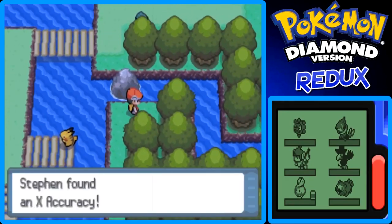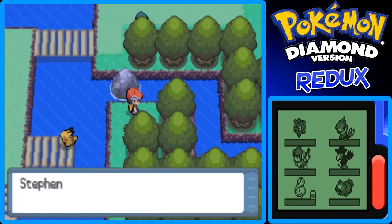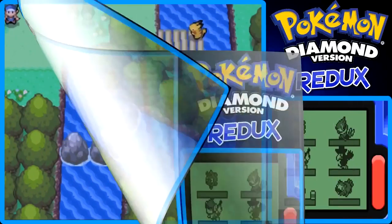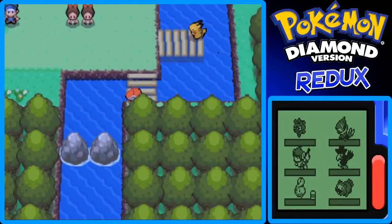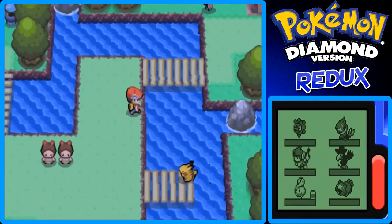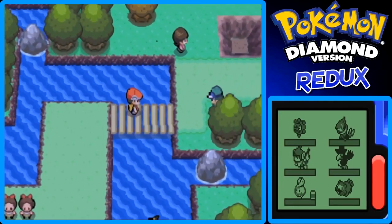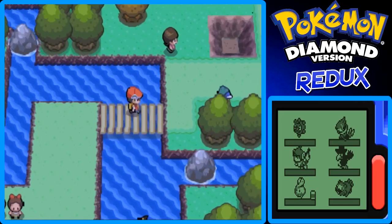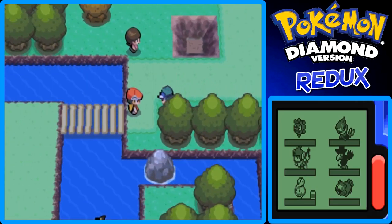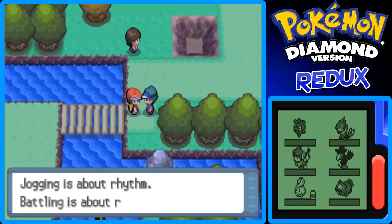Let's get this item right here, which is an X-Accuracy — a battle item. I did a little cut there because I wanted to move my microphone closer, so hopefully you guys can hear me better. I'm sorry I didn't do that between parts. Also, here's another jogger — you can only battle them in the morning, like I said.